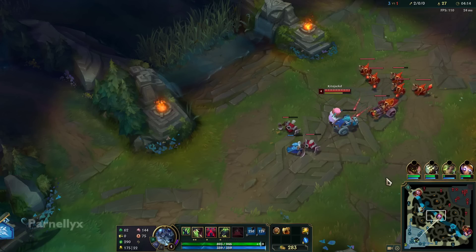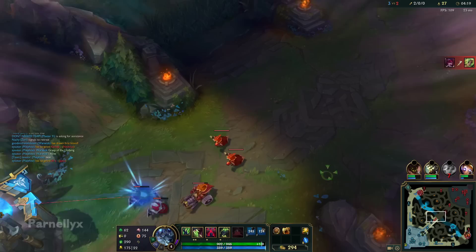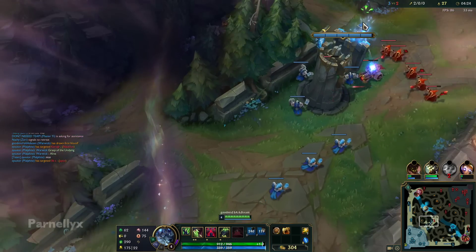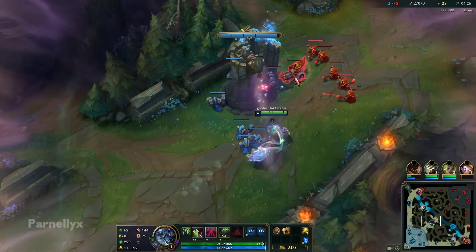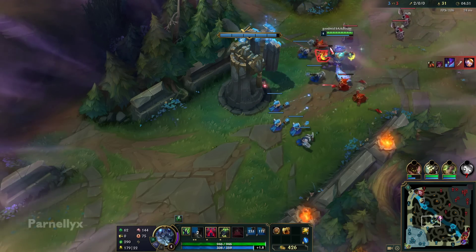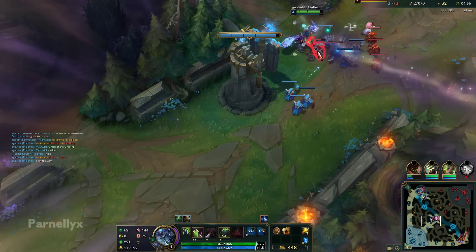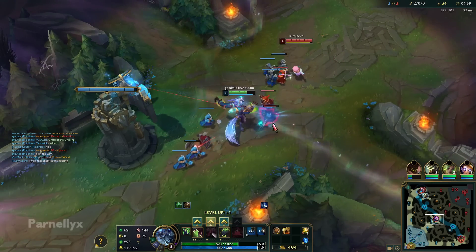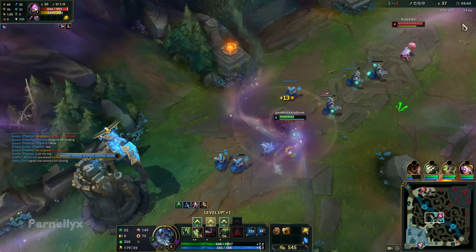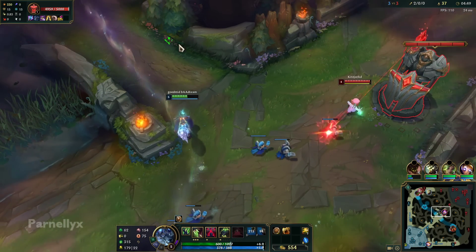That forced me to flash out and I actually maybe could have died if Kennen flashed. The one thing I wanted to avoid was an auto-Q and then Kennen flashing, forcing a one-for-one trade. That was my only concern, really. But with the wave crash and the turret, it's still gonna be a win if I get the kill. Sometimes taking a one-for-one trade is just a huge advantage, so you don't even have to worry about dying. You still want to try to survive if you can, but you just go for the aggressive play regardless — because he's gonna miss out on minions.